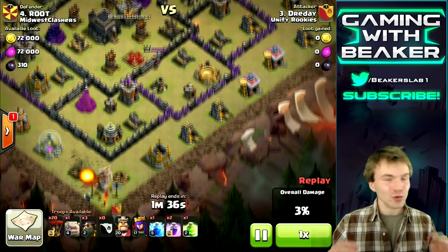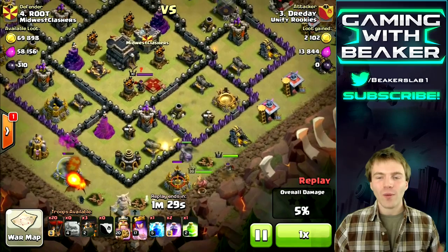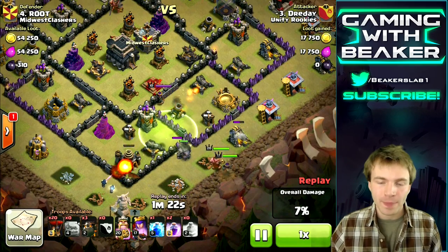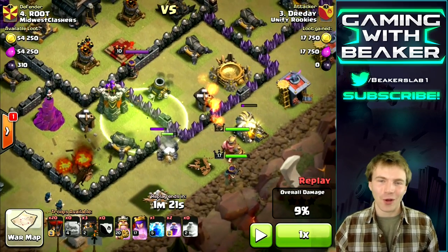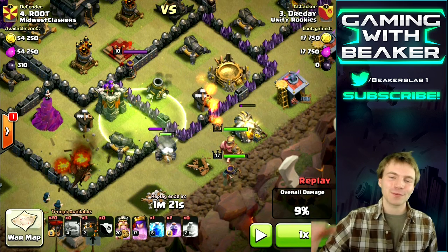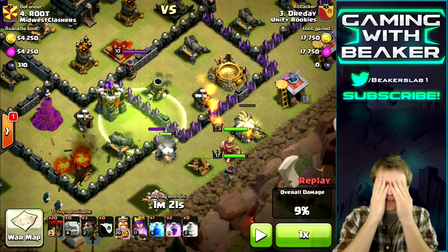We're gonna try another base, but we're gonna screw up a lot in the beginning here — the beginning is the most important part. You want to make a great plan and stick to it. While I was doing this I kind of changed my mind a few times and made some stupid mistakes. I should have tried to go in on the corner, but I thought I could jump from the outside all the way into the core — clearly I can't, and clearly my troops aren't even going to jump into the base because I put the jump spell way too deep. Epic fail on my part.